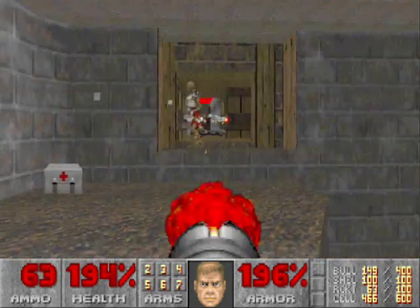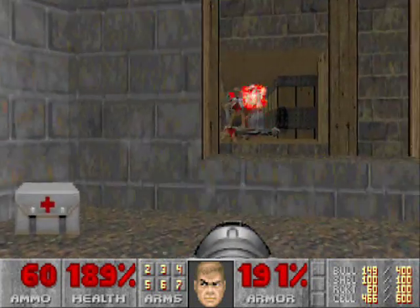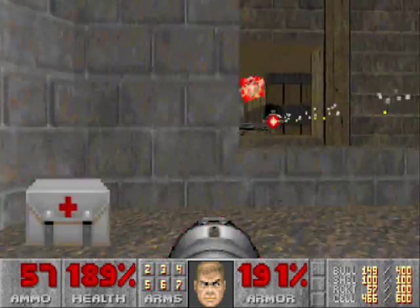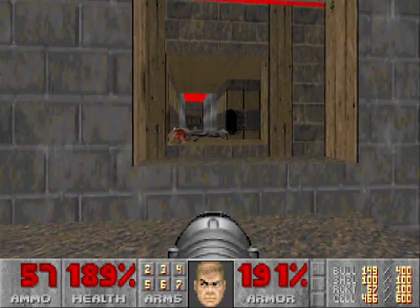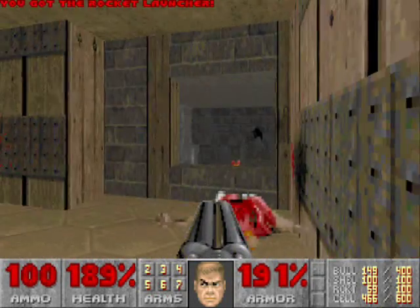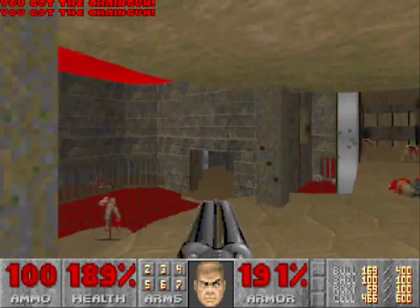This part just has like a couple of revenants, so use your rocket launcher. Hide from the rockets, unlike what I did, and then take them out. Hop this gap — it's not really that difficult of a jump, just a little bit awkward. Then you can head over here where the chain gunners were for some armor.